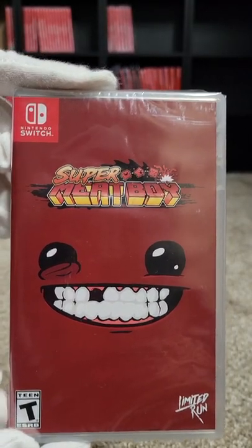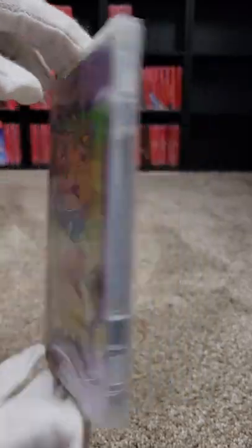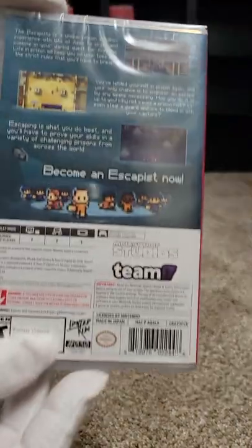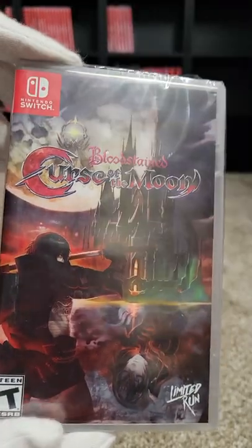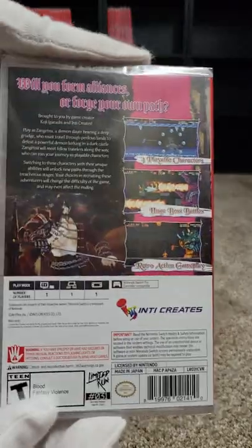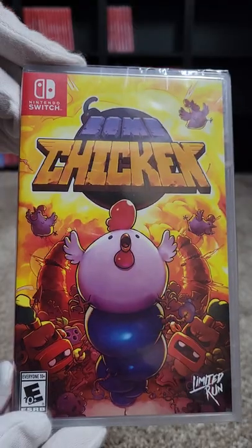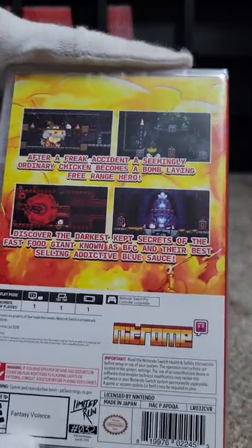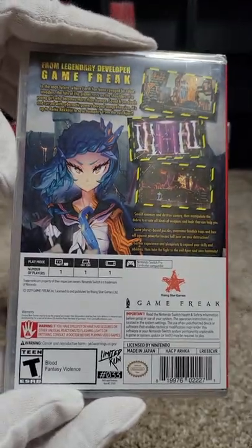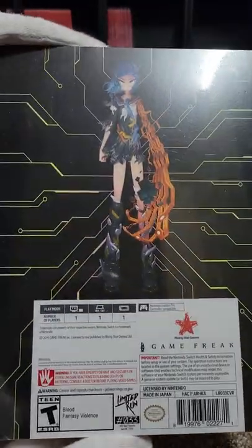Number twenty-eight we have Super Meat Boy. At number twenty-nine we have ToeJam and Earl: Back in the Groove. Number thirty we have The Escapists Complete Edition. We have Bloodstained: Curse of the Moon at number thirty-one — the Limited Edition, the Best Buy Edition, and the Collector's Edition. Number thirty-two we have Bomb Chicken.